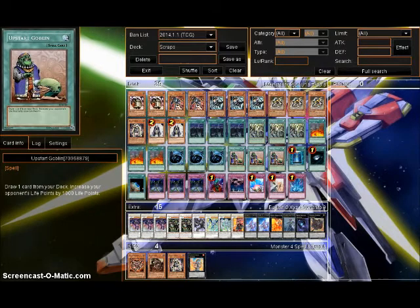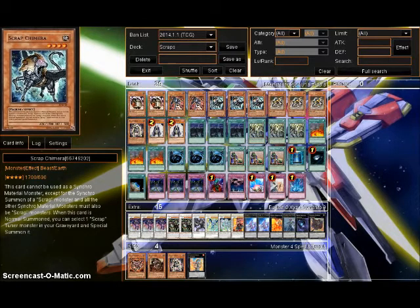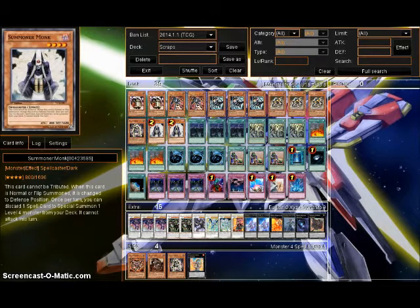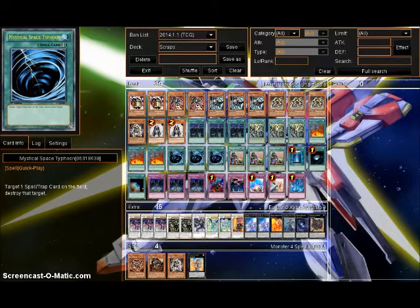I'm running the Upstarts because I need to get to my pieces very quickly. Scraps have always needed to have this and that — I've always wanted to have Chimera with a Beast in the Grave, and I need to get Factory plus a Scrap monster. So I'm running it over Pot of Duality as it allows me to go into Xyz or Synchro plays immediately after playing it, especially if I have Monk. MST is really important because this deck hates Bottomless Trap Hole with a passion. It doesn't care about Torrential Tribute, but Bottomless hurts and you want to get those out of the way. Plus you can chain it with Dragon to blow stuff up.